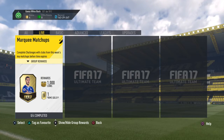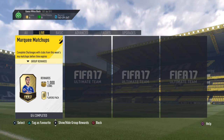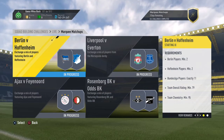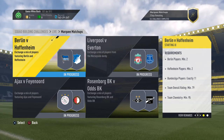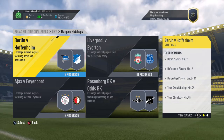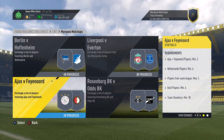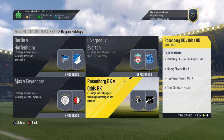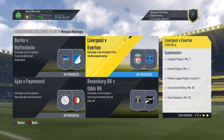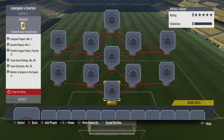What's up guys, it's NipponSDGamer here, welcome back to another episode of Market Matchups. We have four matchups: Berlin vs Hoffenheim, Liverpool vs Everton — the Derby in the Premier League this weekend — Ajax vs Van der Root, another Derby, and Rosenberg BK vs another Derby in Norway. Let's start with the Derby, Liverpool vs Everton.